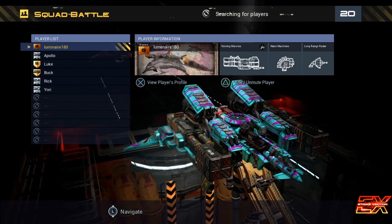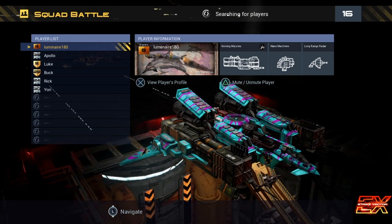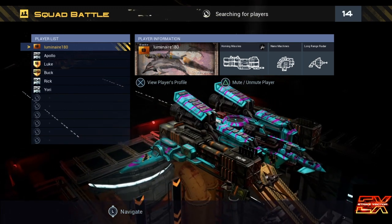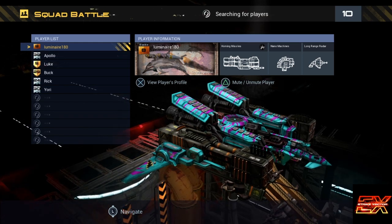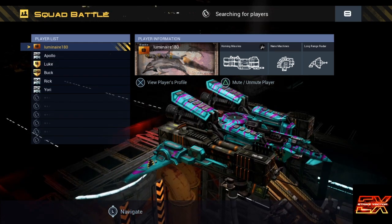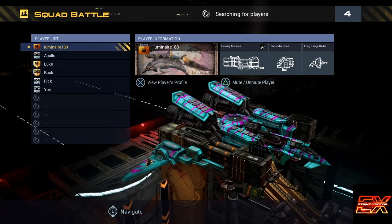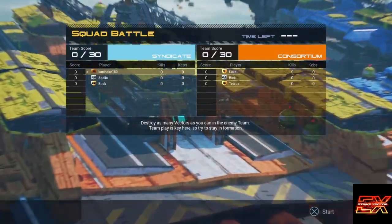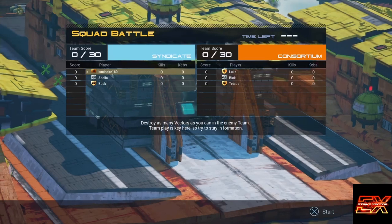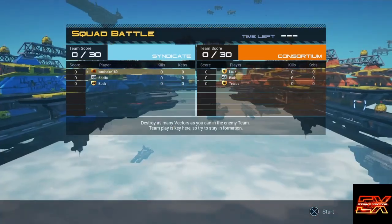As you can see, we're going to do a squad battle in the online multiplayer. I've got my ship customized with a tiger shark kind of pattern and some custom colors — it's pretty cool. You can actually customize the parts of the ship, and there are different weapon selections you can choose for online, and they all have a different play style to them. I'm just going to jump in on this battle online so you guys can see what it's like.